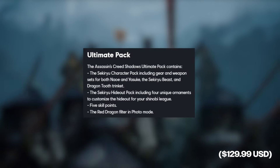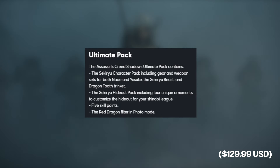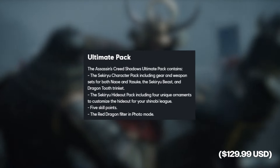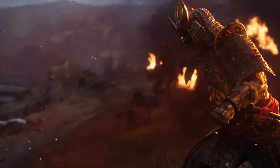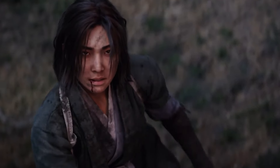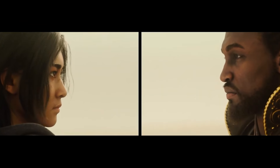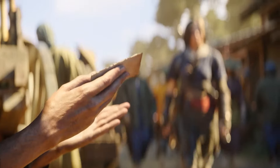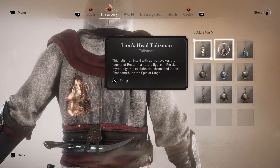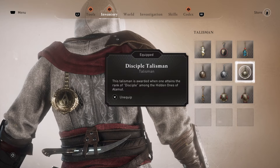And last but not least, you have the ultimate edition of Assassin's Creed Shadows coming at $114.99 — base game, pre-order bonus, season pass, as well as the ultimate pack. In the ultimate pack, it contains the Sekiro character pack including gear and weapon sets for both Naoe and Yasuke, the Sekiro beast and dragon tooth trinket, the Sekiro hideout pack including four unique ornaments to customise the hideout for your shinobi league, five skill points, and the red dragon filter in photo mode. The Sekiro beast is obviously a mount for your character. Trinkets I assume may be similar to the medallions in Assassin's Creed Mirage, or things you can display within your hideout.